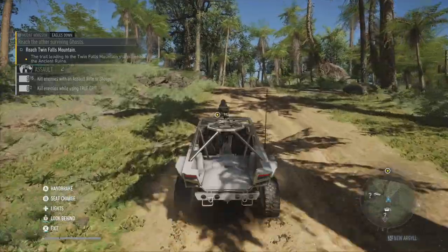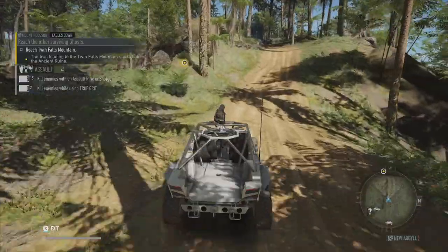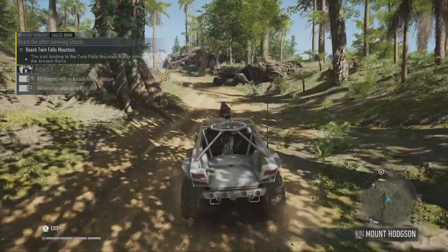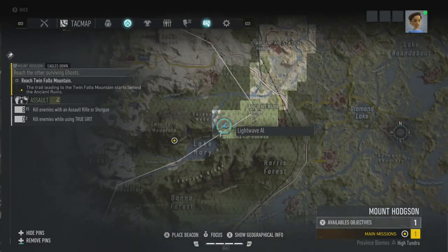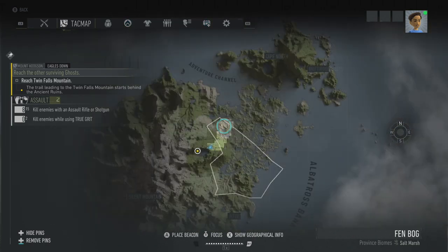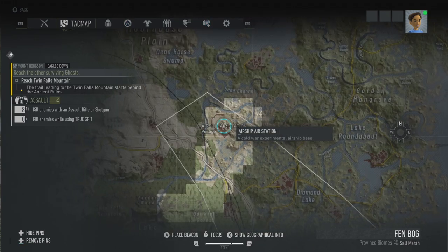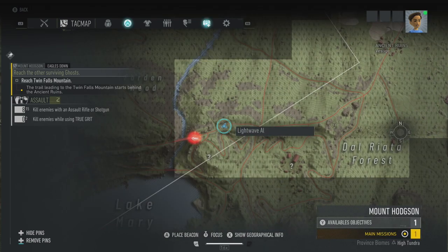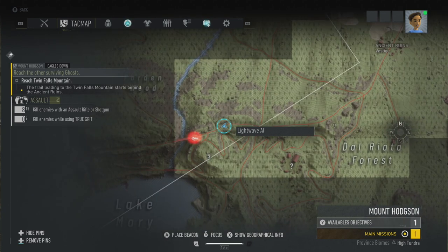So we're driving up here. I don't know if this is the right way but I'm going to assume it kind of is because it's in the right direction. We've got a map we can check. So we've got fog of war, we've got discovered areas. We've got close, medium, three zoom levels — I don't like that either.